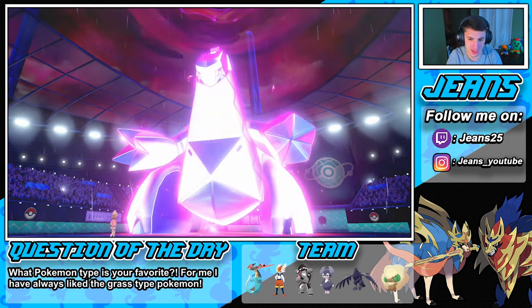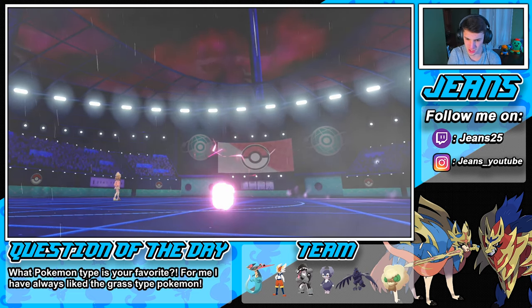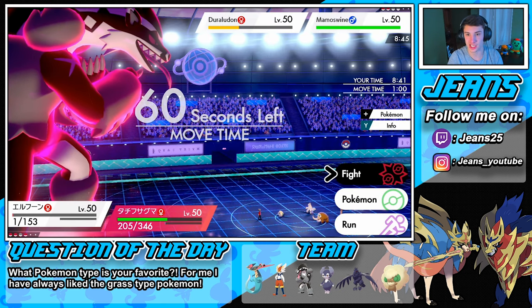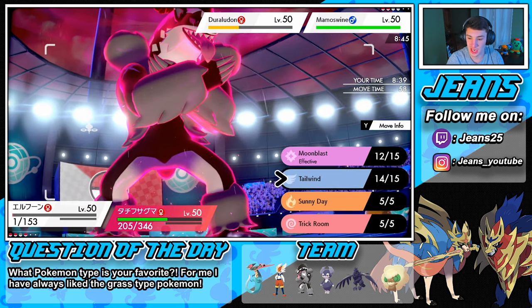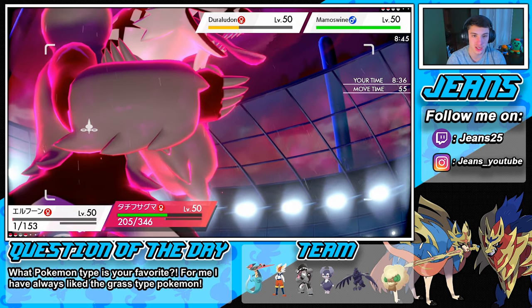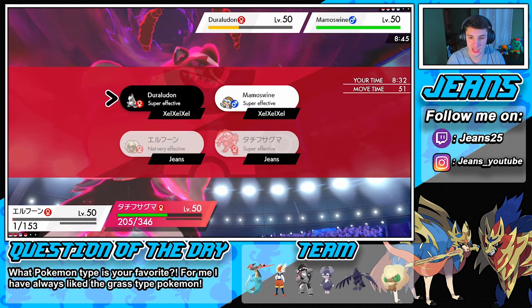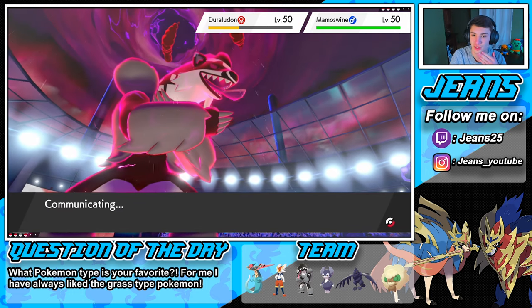She's gonna outspeed all day baby — we have a Dragapult in the back. Duraludon will go down to this Max Knuckle considering its Dynamax is down and Obstagoon's Attack is plus one from the Defiant ability. Tailwind's gonna pop off again boosting our speed — I don't have to worry about the rain because no Water Pokemon right here. We're gonna take out that Duraludon right here.